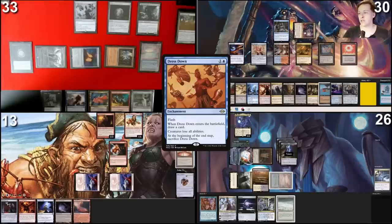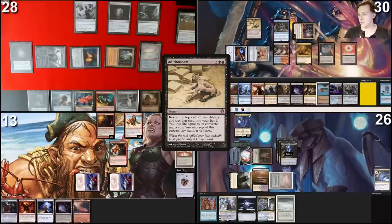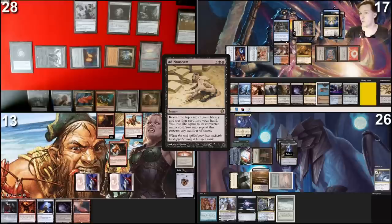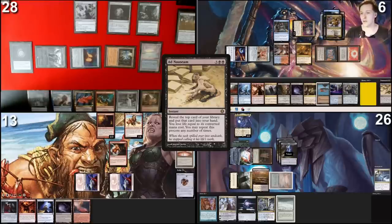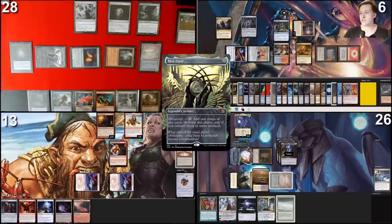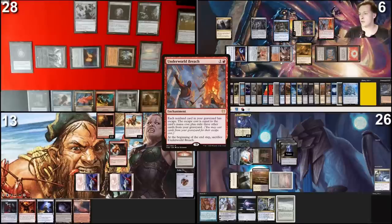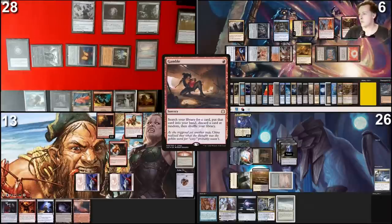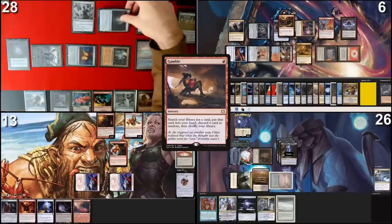Declare no blockers. Before damage I'll cast Dress Down and pay for Rhystic Study. No response — my creature becomes a useless nothing and you take five damage without the trigger. In my second main I'll cast Ad Nauseam, floating a colorless from Soul Ring. Ad Naus resolves: 30 life — one, two, three, zero. Thassa's Oracle: two, zero, three, zero, two, one, four — ouch — two, three — ouch — zero, zero, two — and we stop there. Land drop, Command Tower, Mox Opal, less colors, cast Underworld Breach.